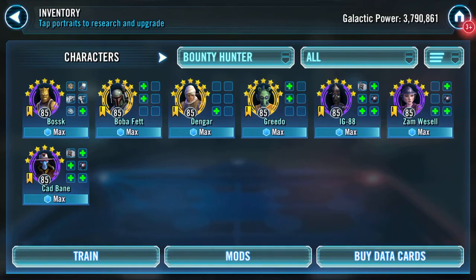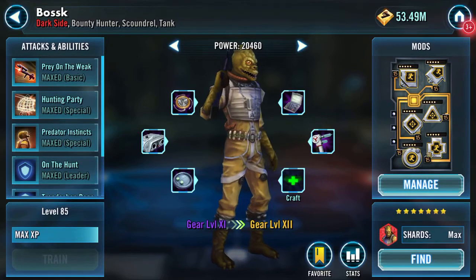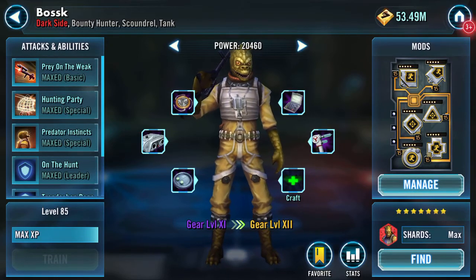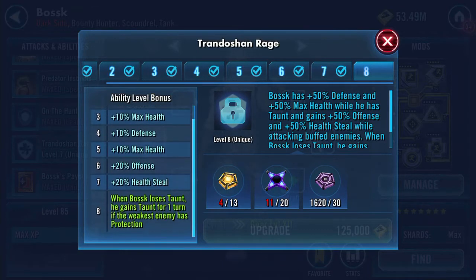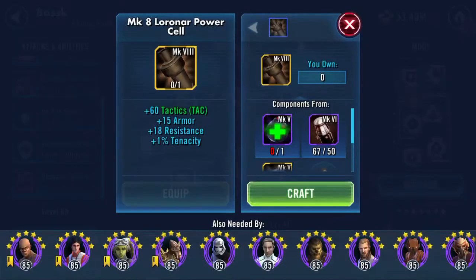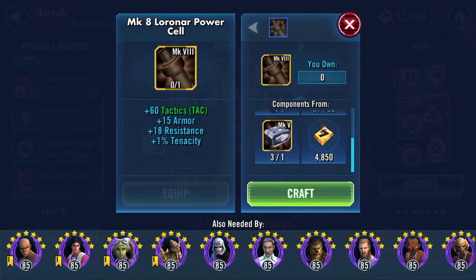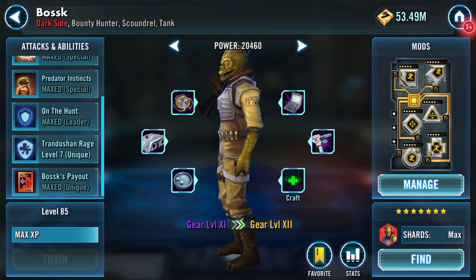Hello YouTube bounty hunters! I can do some gearing up — so his Bossk, I'll actually pronounce his name correctly. I need another nine Zetas and another nine Omegas if I want to do his unique, which looks like it would be worthwhile. But what I can do is deploy the final piece needed to take him to Gear 12.